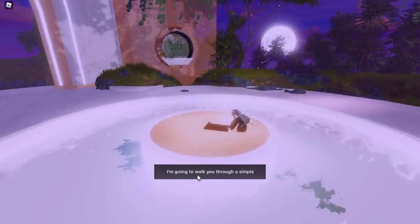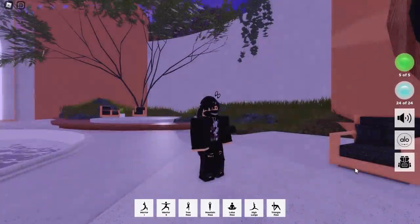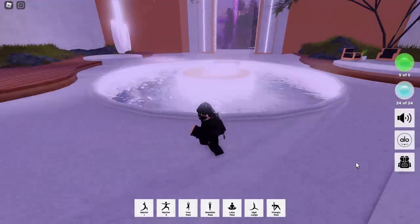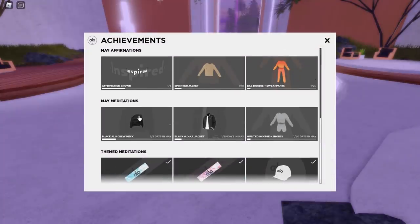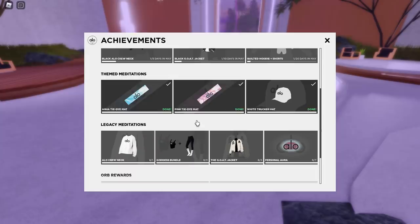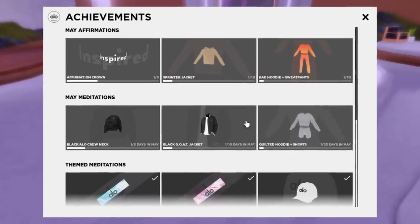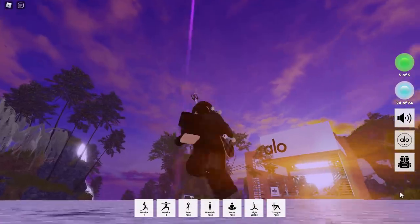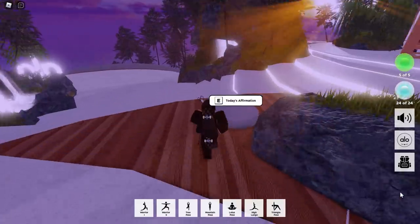Maybe go grab a snack or something. I really can't bear any of this meditation stuff — I just can't stand it, maybe it makes me cringe. Anyway, once that's finished you can click on the achievements menu again and your days will go up. So far I've only done this for one day and I can't be bothered to do it for ten days, but if you guys want to go for it you can collect all of the free items.